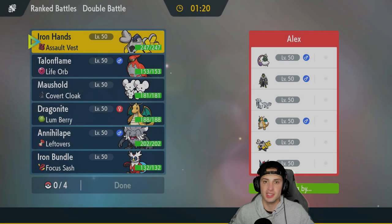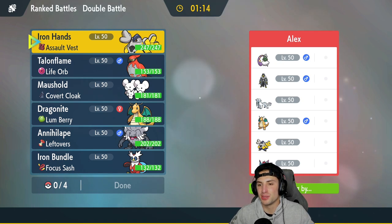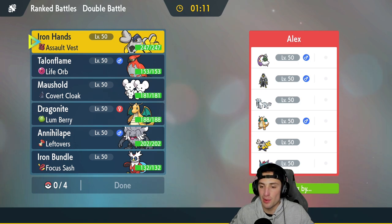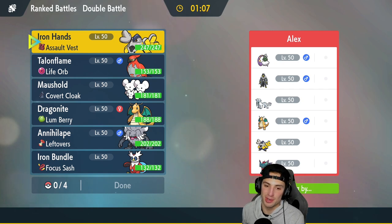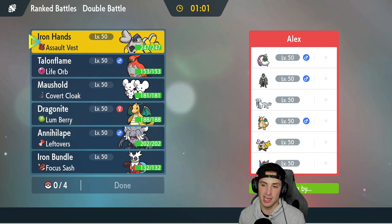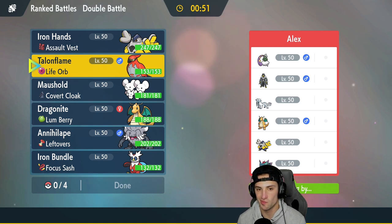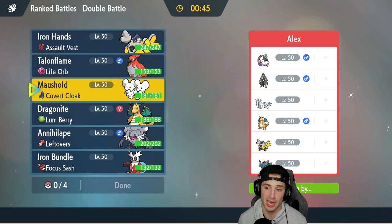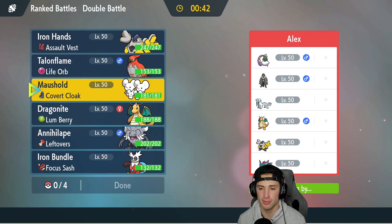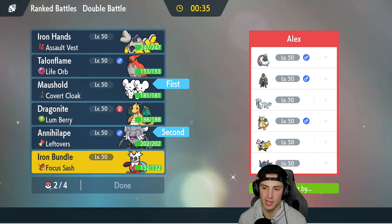Second match is on its way — started things off hot, let's keep the ball rolling. Going up against an even stronger team: Shen Pau, Urshifu, Dragonite, Iron Hands, Fluttermane, and Tornadus. I might want to lead Talonflame again since it sets Tailwind nicely, but I'm thinking about going Mousehole and Annihilate to try and get a Bulk Up, with Iron Bundle in the back.